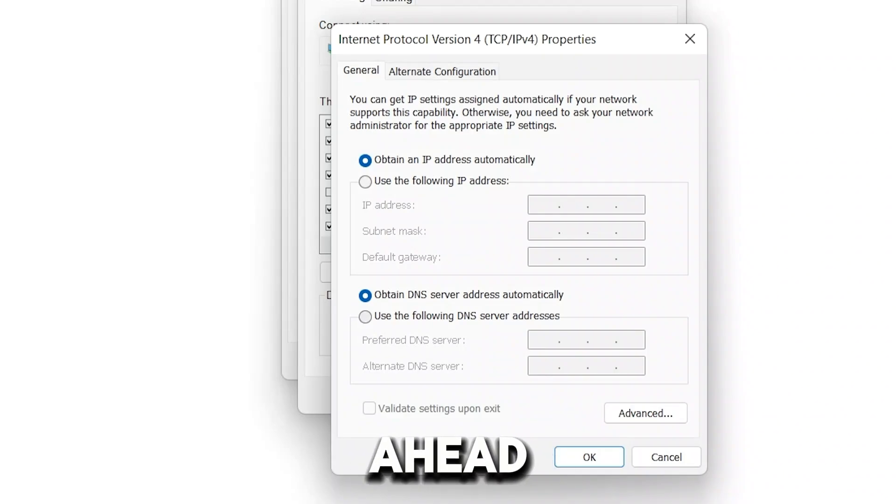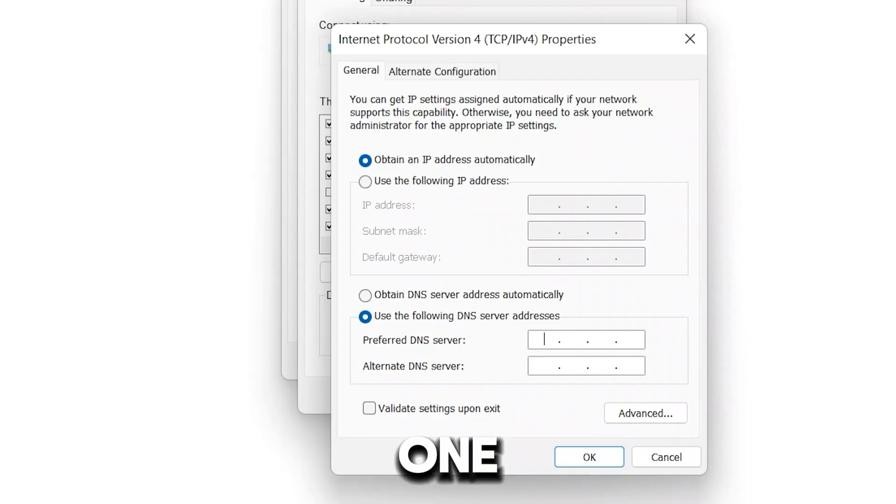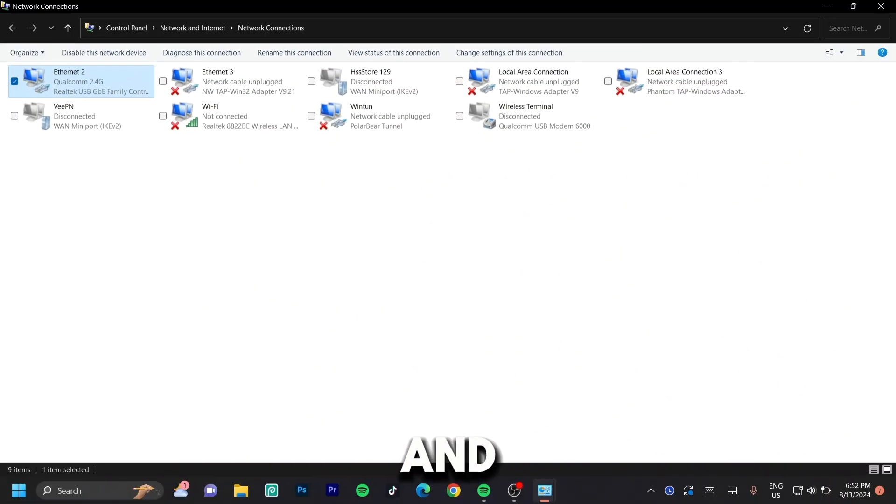Once you've double-clicked on that, go ahead and click on 'Use the following DNS server addresses.' For the top field, type 1.1.1.1 — make sure you type each number in a different dotted space and don't type all the ones together. Then for the bottom field, type 8.8.8.8 — hit 8 in each of the four dotted spaces. Then click 'OK,' click 'OK' again, and close out of that.